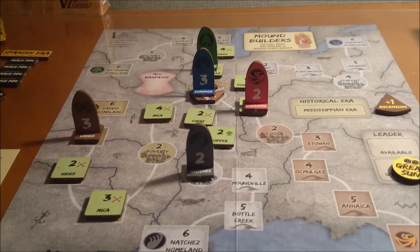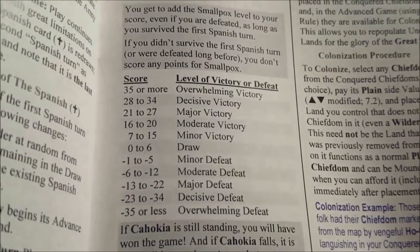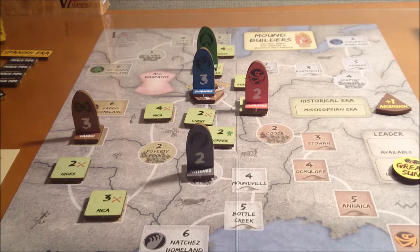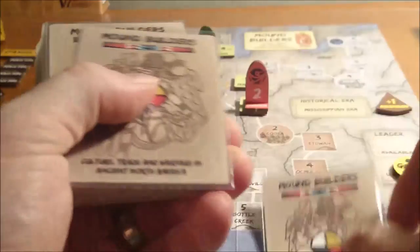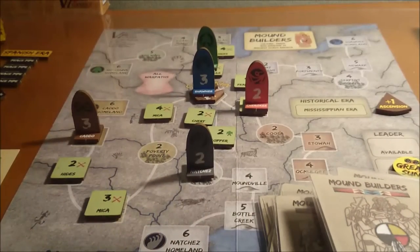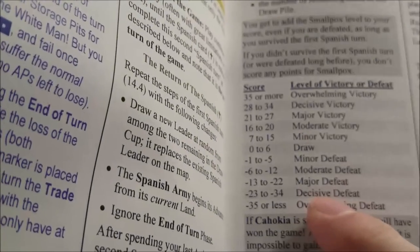My last game I made it all the way to the Spanish round. I still keep my score to determine the final result — they have everything from overwhelming victory to overwhelming defeat. To get your score if you lose, you count how many cards you have left: one, two, three... all the way to 34 cards. A score of negative 34 is a decisive defeat — so I didn't completely lose.